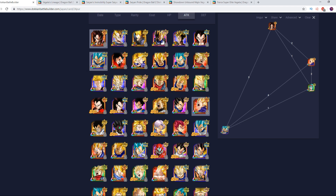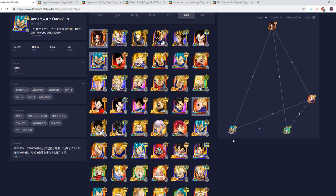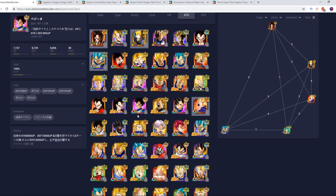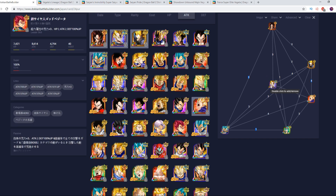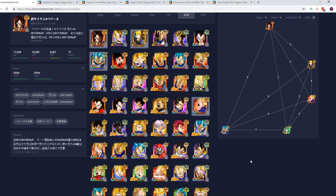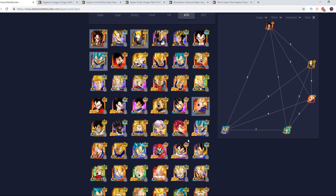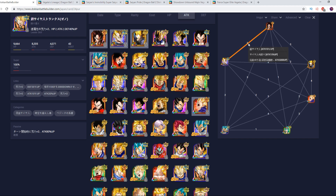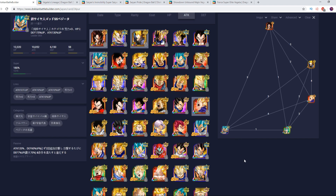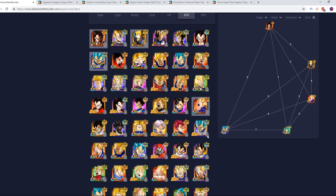SSBE is another very powerful Vegeta option that deserves to be on this team, and he does trigger some relevant links — Super Saiyan, Prepare for Battle, and Fierce Battle. For the last couple of spots, this main leader comes back, and you want a rotation of those guys. You need to decide whether you want SSBE or SS4 Vegeta on rotation, or you can have SS4 and SSBE on rotation and float one unit as a floater — he does trigger Saiyan Pride and Legendary Power off-rotation. Honestly, I would put one of the STR Goku options in that slot because of the links they trigger.